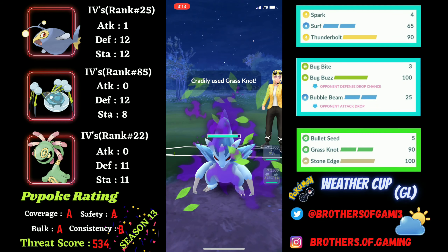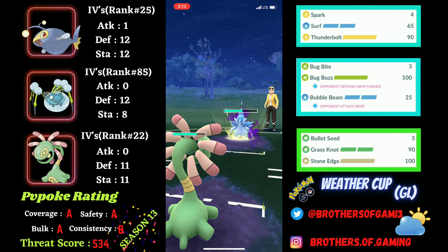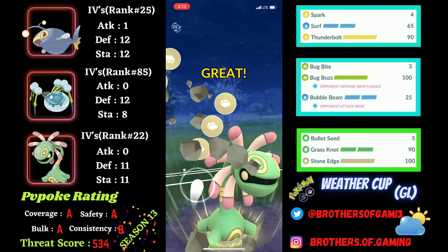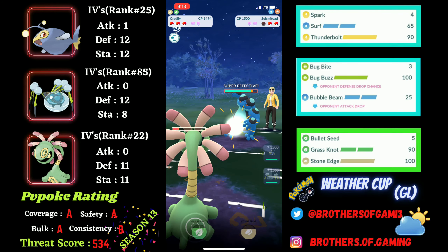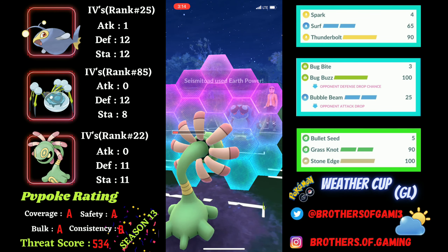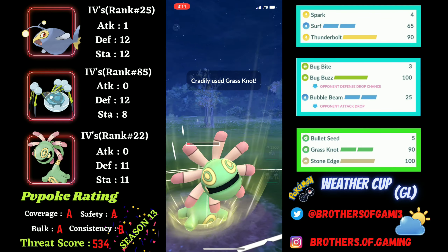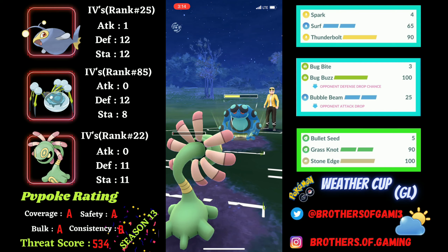The response to Cradily is going to be an Alolan Sandslash — Shadow variant — and I am curious whether I can win switch advantage here. Since I landed the first Grass Knot, they wouldn't expect me to go for Stone Edge, which I do, and it nukes out the Sandslash. Now they have to come back with their Seismitoad. I get the switch, which is really good for me, and they go for Earth Power. From this range, Mud Shot is neutral and I am part Grass doing super effective damage with Bullet Seed. Since I went for the first Grass Knot, I get the first shield.